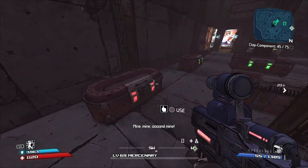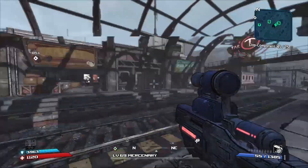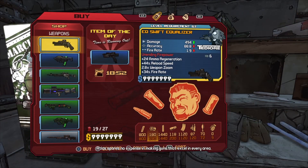In order to farm the gift shop to its maximum potential I recommend going across the street just before you enter it in order to get the Marcus vending machine. It almost always contains a legendary and if the legendary is in the item of the day slot it's almost guaranteed to be a level 69.